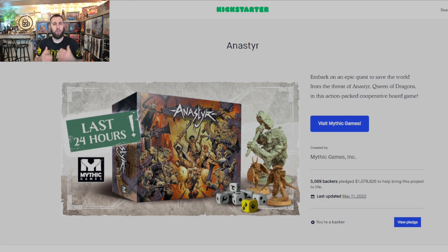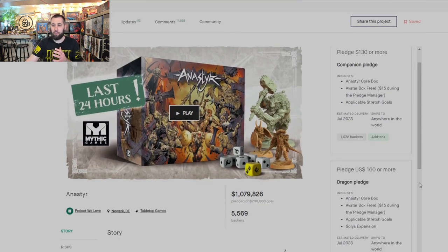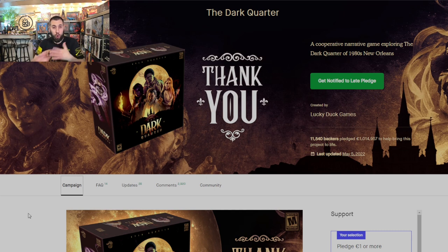Now let's talk about campaigns I backed. Starting with the one-dollar pledges — first up, Anastir. I really like this game; I did a live playthrough with Sam Healy from Mythic Games on Tabletop Simulator and had a great time. My preferred method is to back at a dollar and increase later. I'm planning to go up to the $130 companion pledge, possibly the dragon pledge at $160. I like the combo effects with the fury mechanic and the riding theme — super cool.